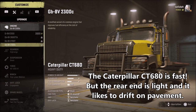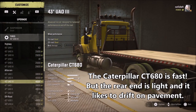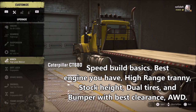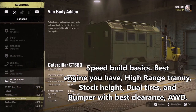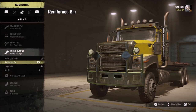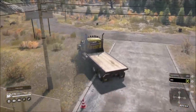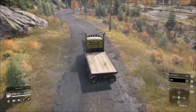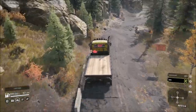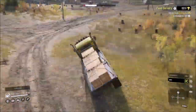The Caterpillar CT680 is really fast, but the rear end is super light and it drifts around all over the place — I'm showing you the setup here as well. An important reason these trucks are popular is they all have the ability to run the flatbed or sideboard, which not all trucks can do. You don't want to use a trailer because you have to buy them every time — it's just stupid. You want that bumper to be really high off the ground. This is probably my second-best truck for times; once you get on the road it can produce some pretty respectable times with stock height and the high range transmission.